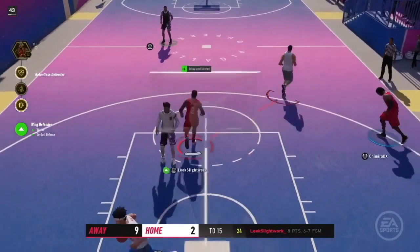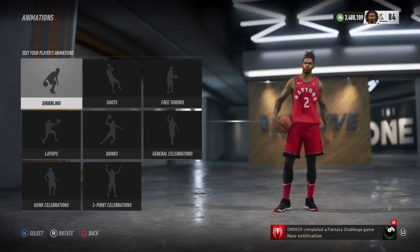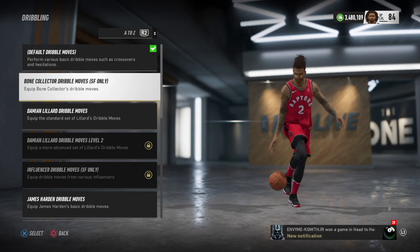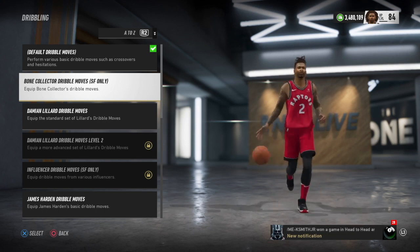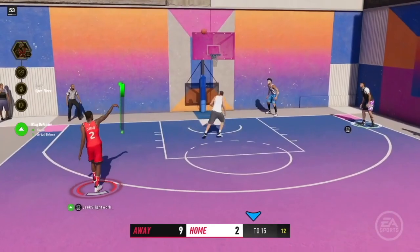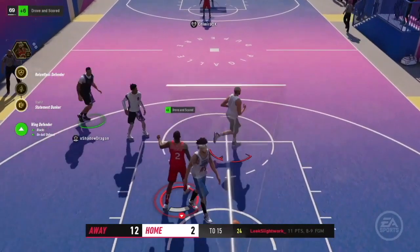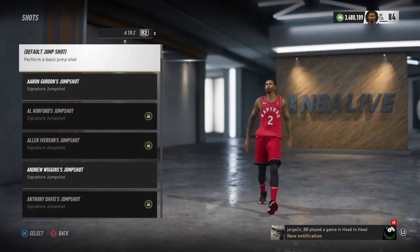Let's go to animations. For dribbling, the default is the way to go — that's the secret. Imagine a wing defender using bone collector; any build is going to get a steal on you. Stick with the default. You get the basic side-to-side, which is all you need. You can do a speed boost: do the slide and press R2 to sprint off when the ball's in the air. I might have to make a dedicated dribble video for wings.